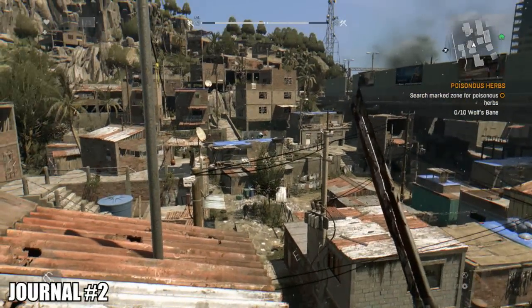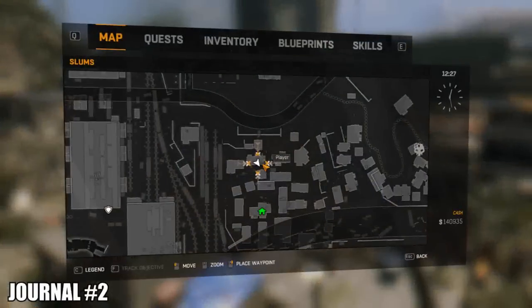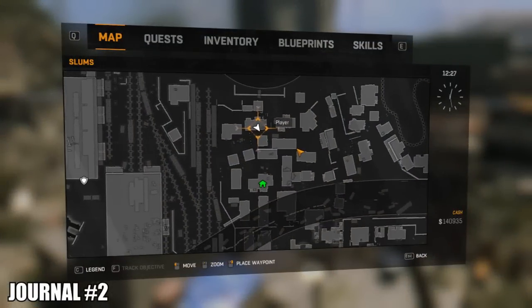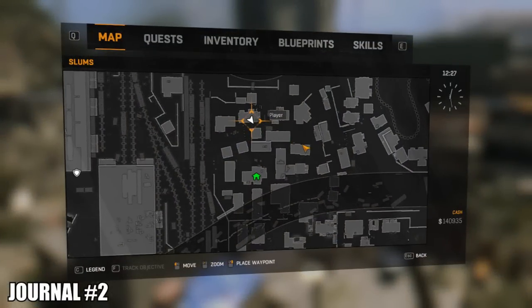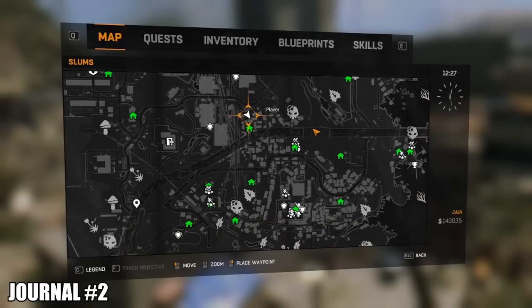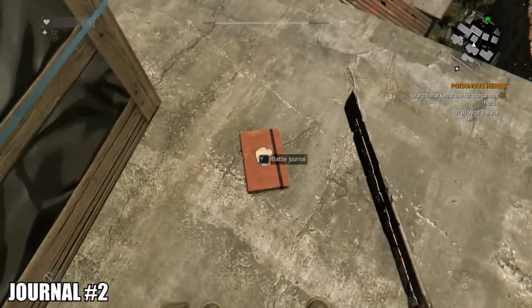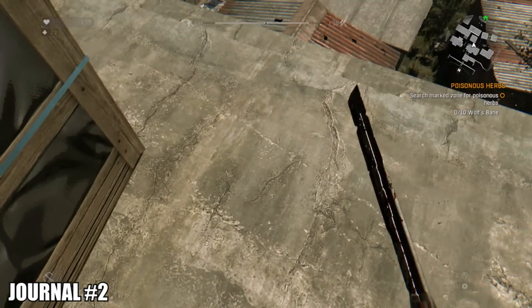Journal number two we're going to find during the airdrop mission. This is the roof where the airdrop actually lands. If you've watched my walkthrough for part one, you'll see that I overturn a dead body and there is the battle journal. By that point I realised I shouldn't actually pick these up for the guide, so there it is where the body is supposed to be — the journal just left in the middle of nowhere.